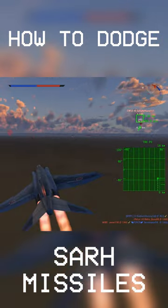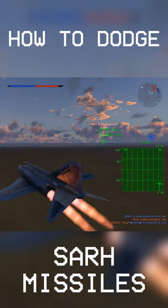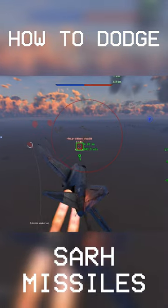On a map like this, it's extremely easy because it's very flat. As you can see, there's a missile coming at me from this F-14. Once it gets close, it goes straight into the ground. This is what it would look like from the other perspective.